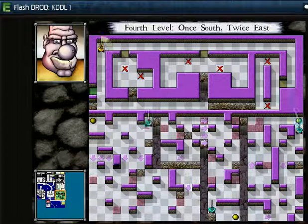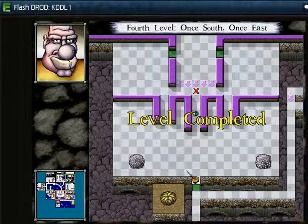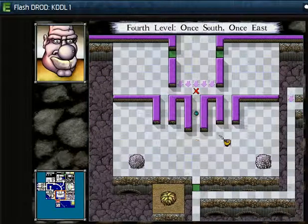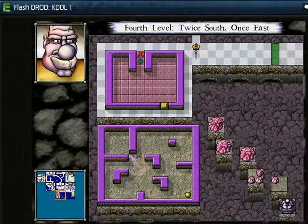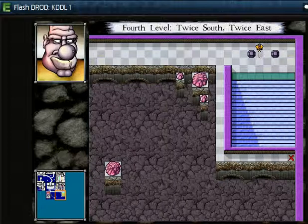Now the room is done and I've pretty much run out of time on my video. Except I didn't quite get all my achievements done. I'm going to end the video now. I will see what happens when I cross this threshold on my next one. This has been your host, Pearls, doing King Dugan's Dungeon Light, Flashdraught, and I will see you all next time. Bye-bye.